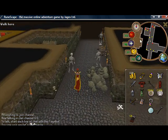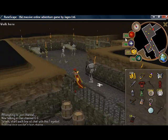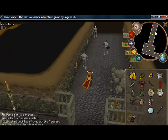We're gonna go straight to the Slayer Master in Edgeville. This guy will sell you all of your Slayer things that you could need for whatever tasks.